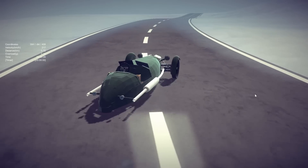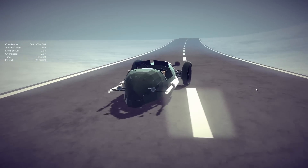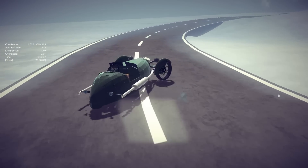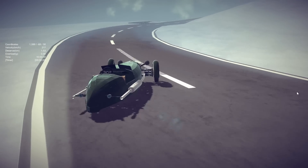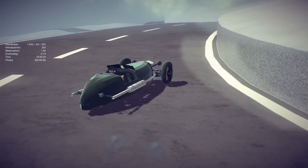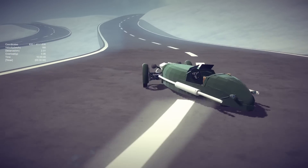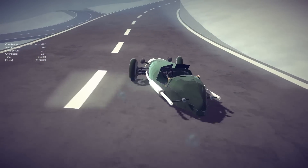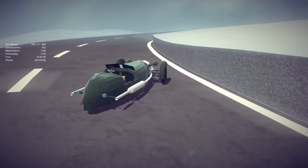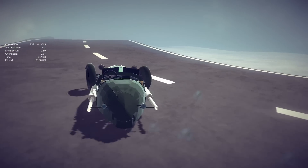It does have a power boost, so I'm going to try it out without the power boost first and see how good this thing is at getting around the course. I'm quickly realizing this thing has almost no traction at all, but if you can get it going in a good drift, you can go right around these things — you are going to slow down though, unfortunately, because you're constantly drifting.